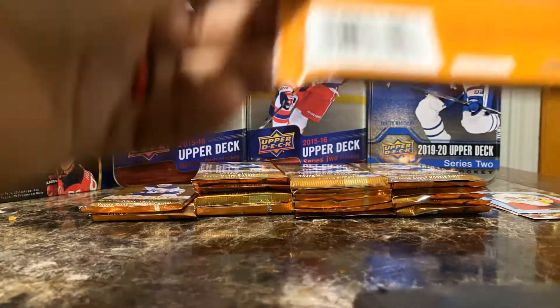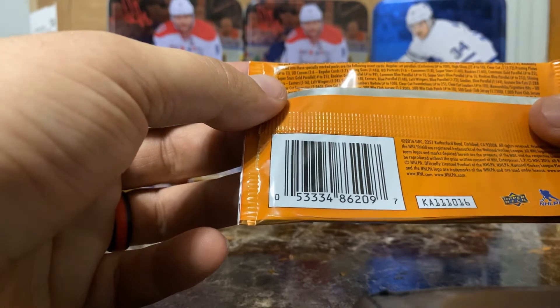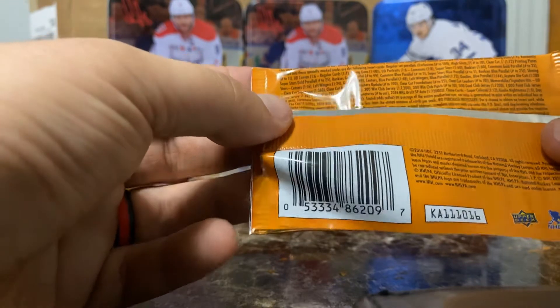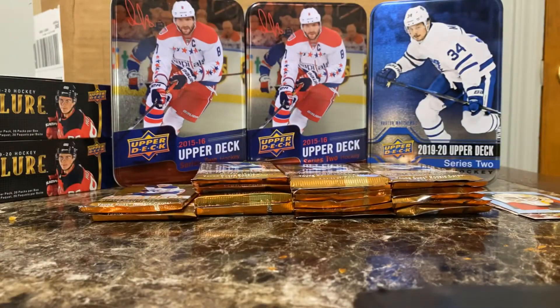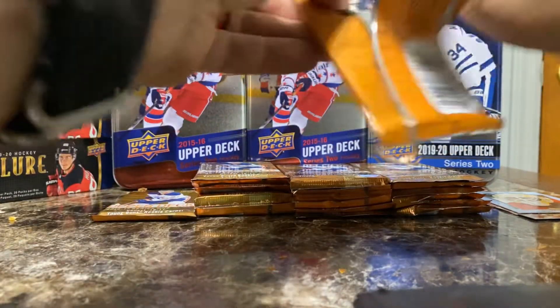UD Exclusives Portraits — numbered to 100. Doesn't even show the odds, just because it's a numbered card. Still, that's pretty sweet — two big hits, two numbered cards already. Let's hope this stays hot and we can find a Matthews Young Gun. Oh — we got a Young Guns! We have a Young Guns, and it's not Matthews.